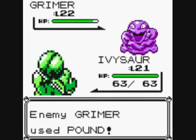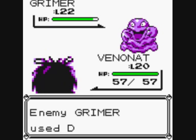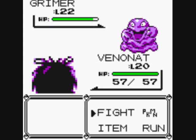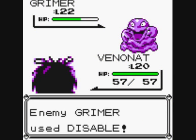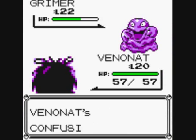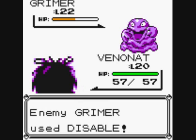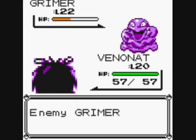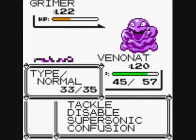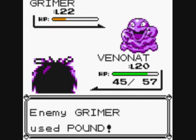It's not very effective, so I'm going to have to switch out. Let's let Venonat have a go — maybe Confusion will be good. Yeah, it's good. It's a bit annoying though — can't use Disable twice on the same Pokemon. Only one move can be disabled at any one time.